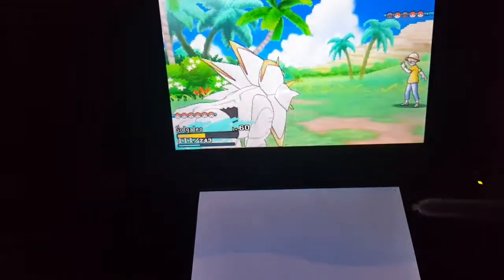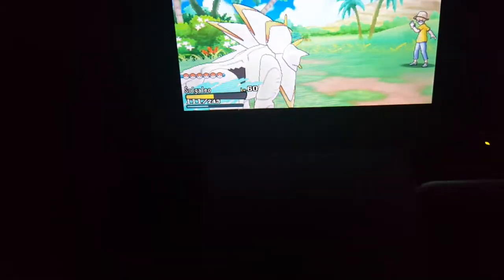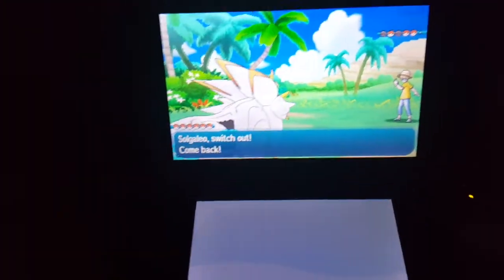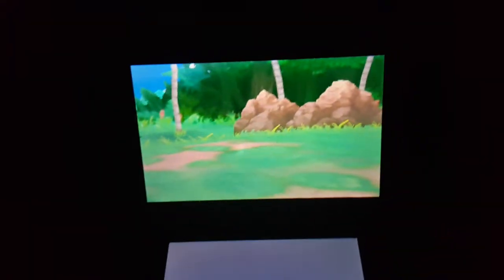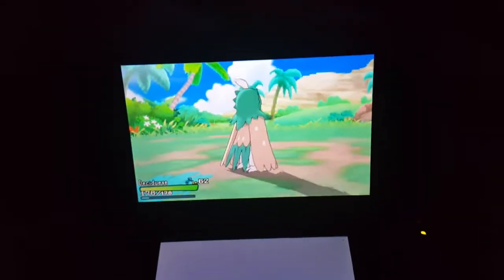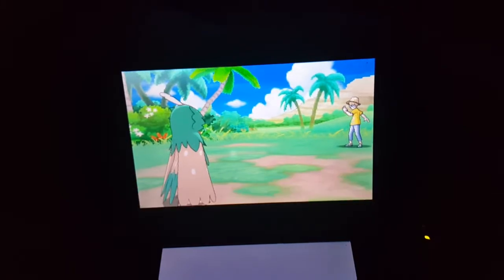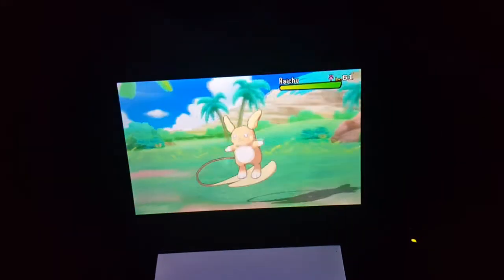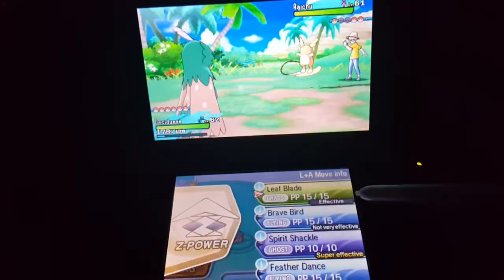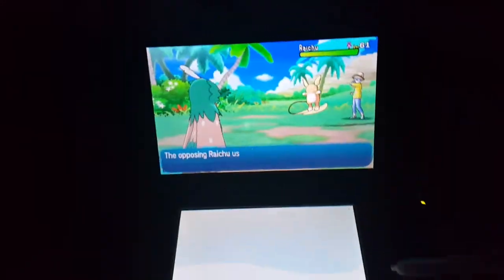Next is Raichu, then I'll switch out to the last evolved form of Roulet — I don't know how to pronounce the name. And the only way you can get the keystone and battle Dexio is if you become the champion in the game.